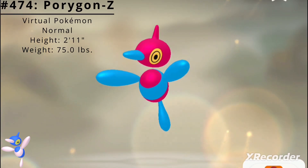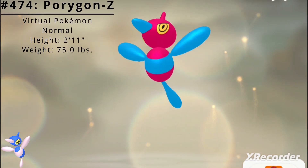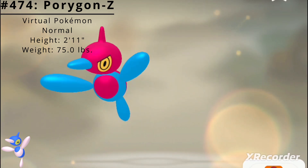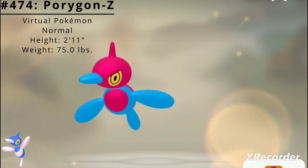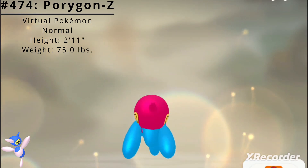Pokédex number 474: Porygon Z, the virtual Pokémon and the evolved form of Porygon 2. Porygon Z is a Normal-type Pokémon introduced in the Generation 4 games Diamond and Pearl.